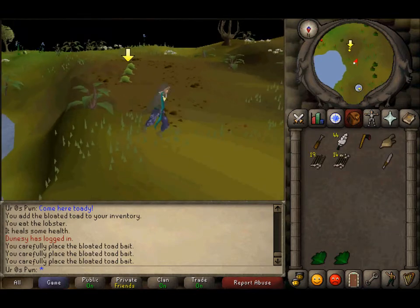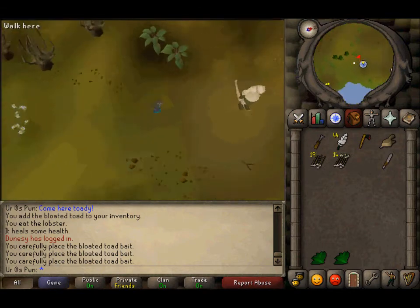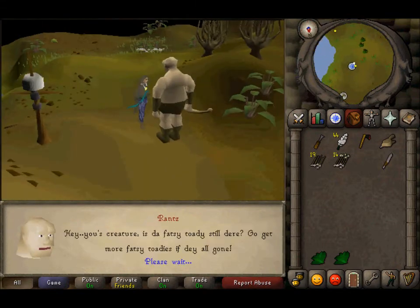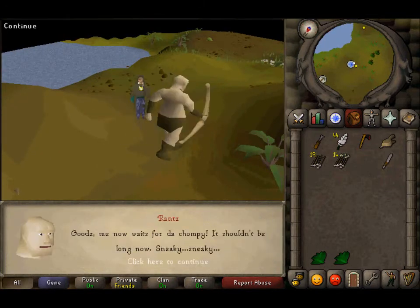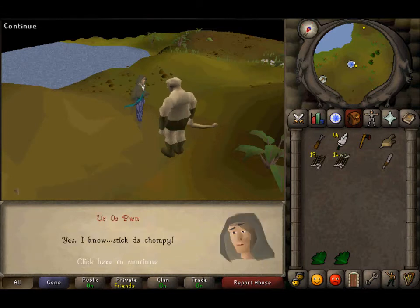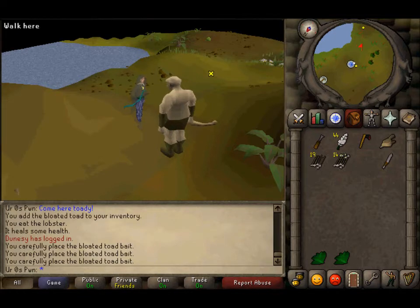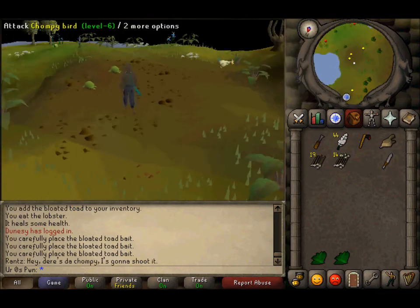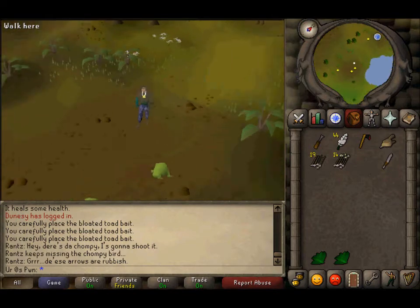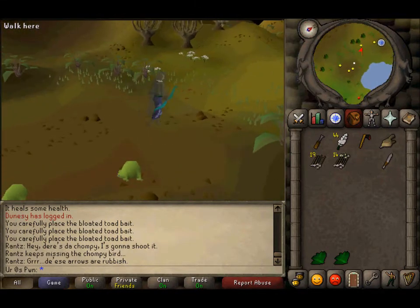Now come over here and talk to Rantz. He'll basically fail at completing this — place the bait. There we go. There's the chompy right here. And he misses. Ta-da — the arrows are crap.